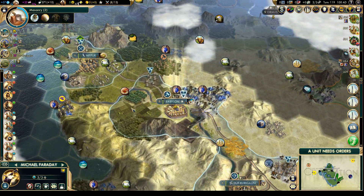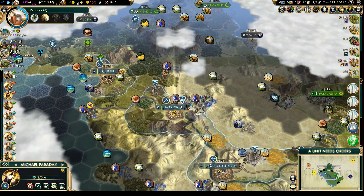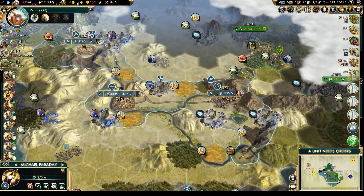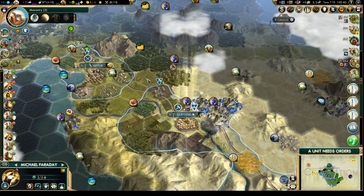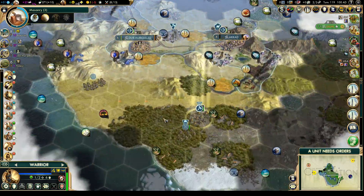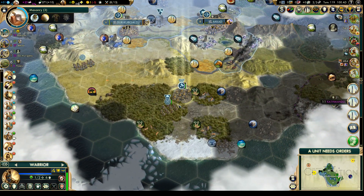Michael Faraday — where do we want another academy? Up there maybe, but we don't have enough money to buy the tile. We can put him up there eventually. Actually, we can come over here on the forest — that should be a good spot. And that's it for this turn.